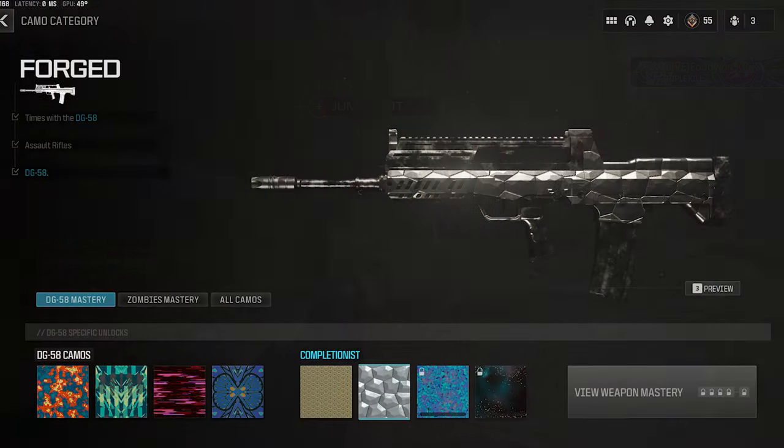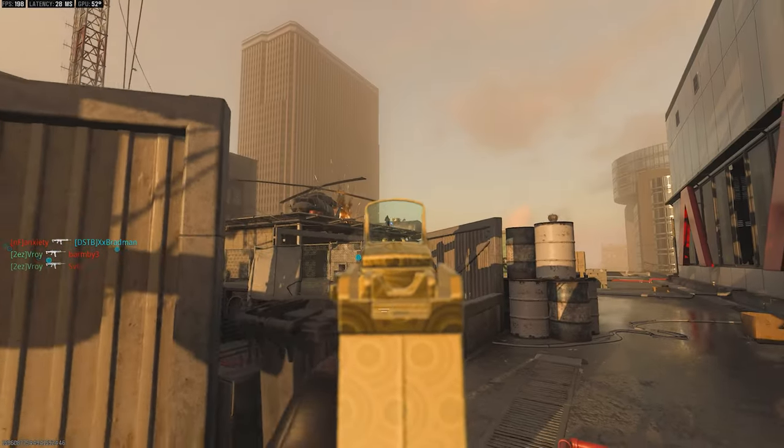Now we move on to the DG 58 — this one is the meta weapon at the moment. To get Forge on this you will need 10 kills while ADS-ing and strafing, so ADS — aim down sight — and strafing, just pretty much while moving side to side.